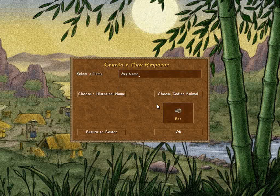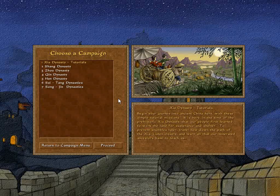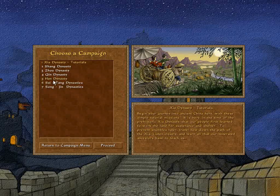So let's get started. I'll choose a name for myself, something sort of Chinese-sounding. A thing about this game is that you can choose a zodiac animal, and when it's the year of that animal you get a bonus. I'm going to stick with the rat. Let's begin a historical campaign — the custom campaign added by the patch takes place in between five and six, I think.